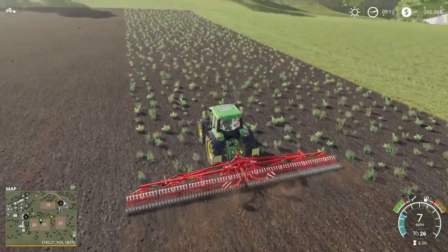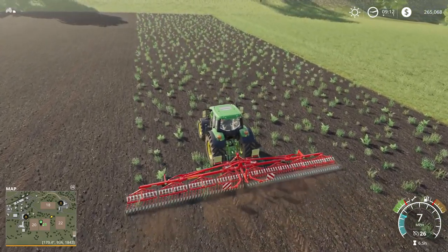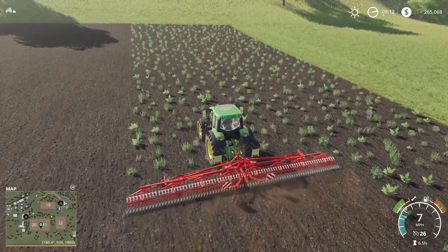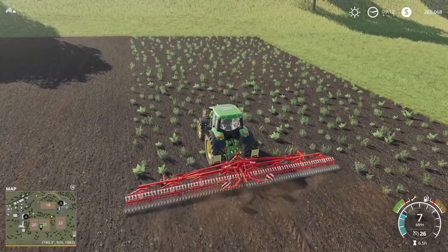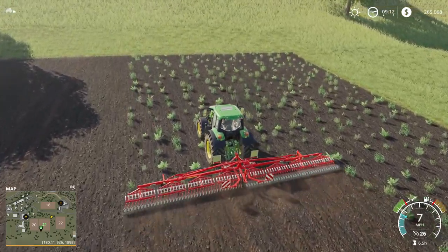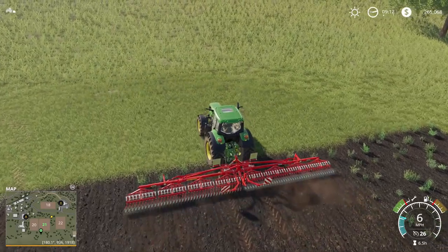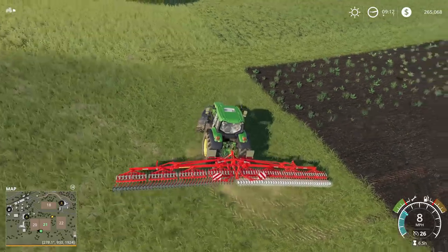The palleting or boxing potatoes and sugar beets mod we had in FS17 really spoiled me. I don't want to box them now for sugar beets unless I'm going to get double the price. Hopefully the Frontier designer will come up with an FS19 mod for selling boxed sugar beets and potatoes for more money — that would be really convenient.